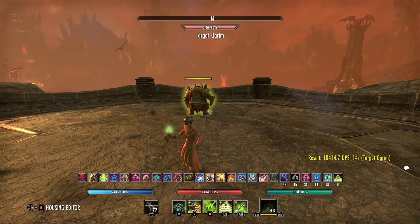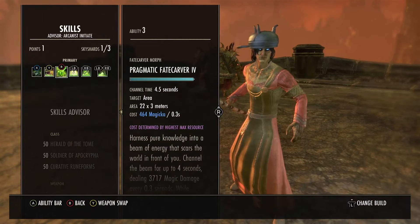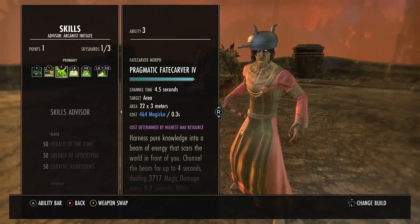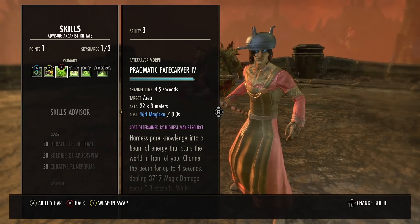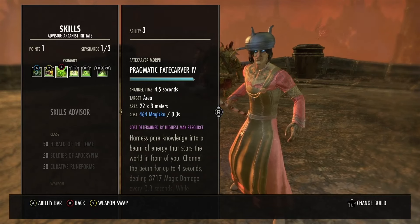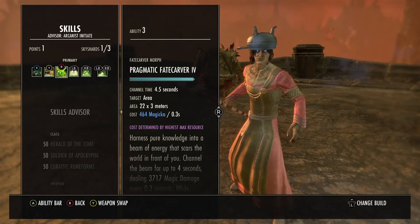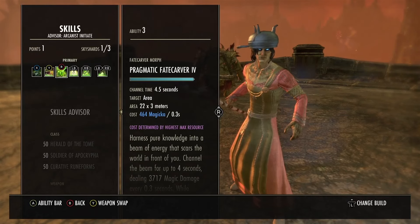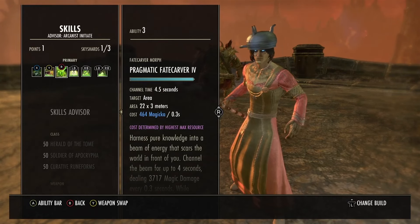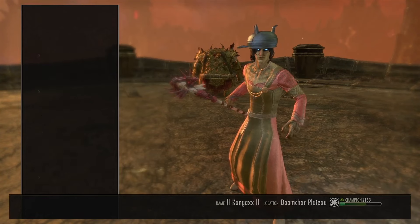The whole point of this build is just to maximize how hard the Fate Carver is hitting - you're just emphasizing everything around that. You are very squishy, so this is a disclaimer: the negatives of the build - it's very squishy. This is just a super fun build to play, maximizing the Fate Carver and abusing it. You will die a lot but you will kill a lot of people and upset a lot of people, especially the meta boys, because the beam's going to hit so hard it's just going to cut through absolutely everyone.